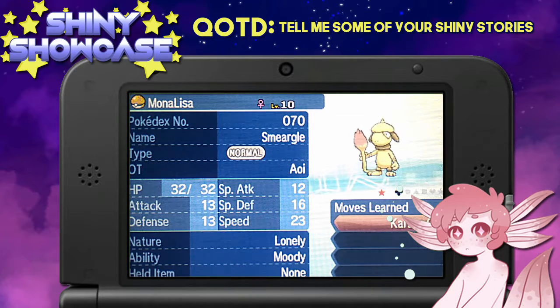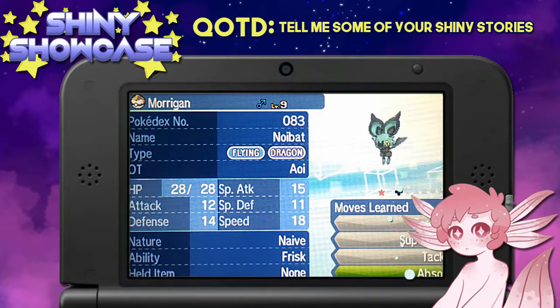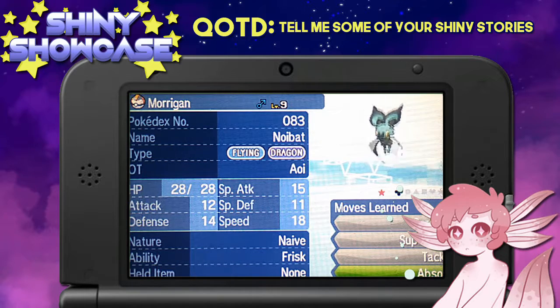Then we have Morgan, and this hunt took literally forever — it was ages. I believe I have the exact count somewhere, but I'm pretty sure it's like 700 encounters, which is a lot, because usually SOS hunts with a shiny charm take like 150 encounters before you usually get your shiny. But I got this in 700, and I'm glad I stuck through because I really do like the shiny. I named it Morgan off of the Darkstalkers character, even though it's not female — I was hoping for a female. I love the sort of cyan-y blue color. It's very nice, especially with that black. Very good shiny.